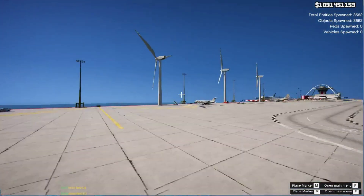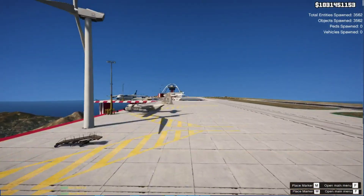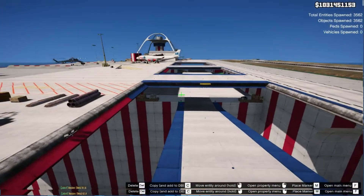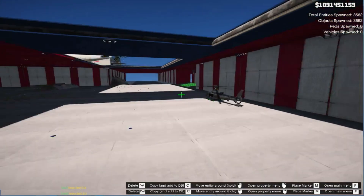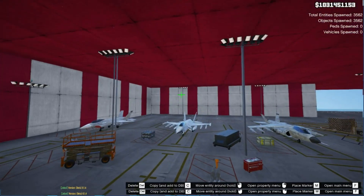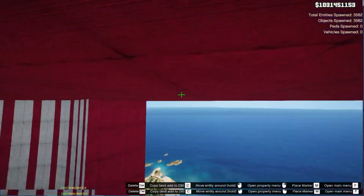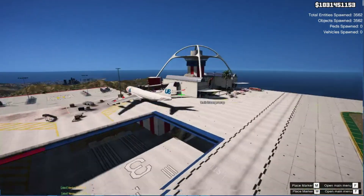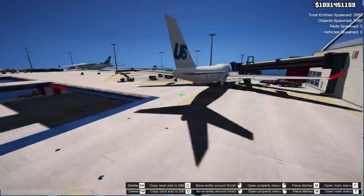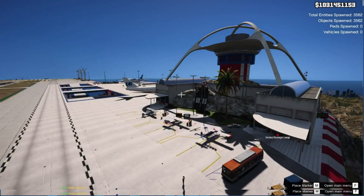It's got a helipad area too - nice! It's got all of these planes on the side. There's a cargo plane - look at this over here, that big plane there! Wow, look at this - it's got an underground plane area and helipad too. Whoever created this mod, they are incredible. This mod must have taken them a long time to make.